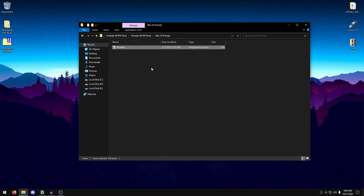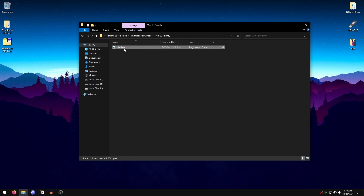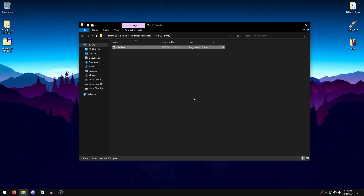Go back into the pack and open Win32 Priority. I've only provided one value here: 26. Many people use different values but most don't work, so to keep it simple, 26 is the value that will work for most. Double-click on it, hit Yes, hit OK.